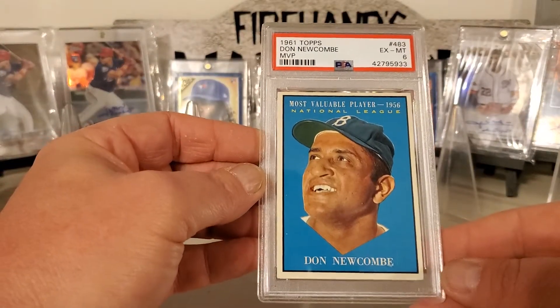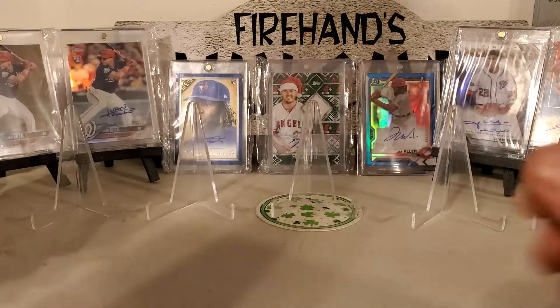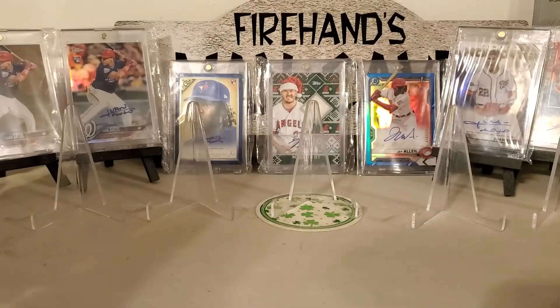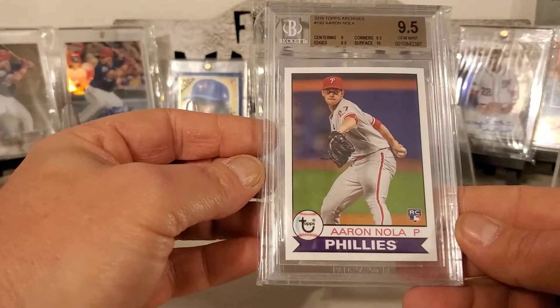61 Topps, Don Newcomb, MVP. Aaron Nola — it's the pink from the 19 Optic. It's the rookie card from 16 Topps Archives.